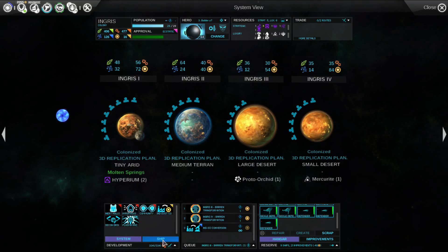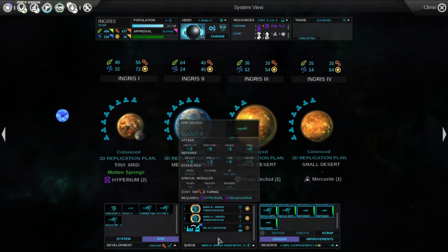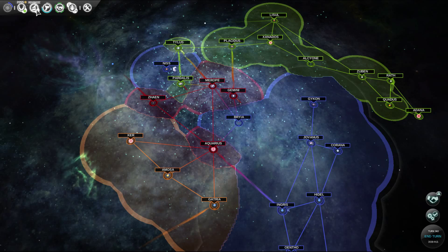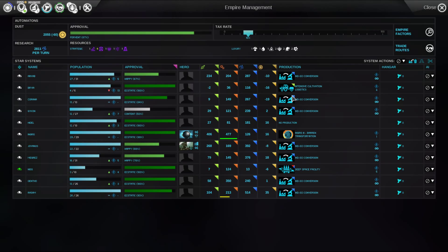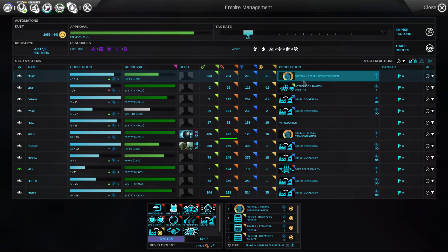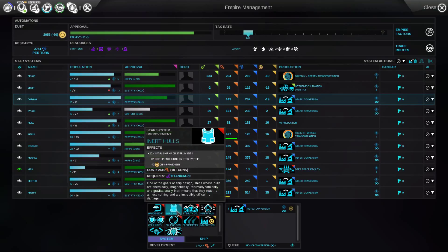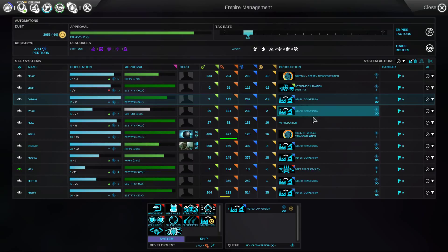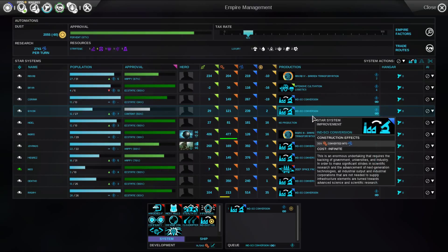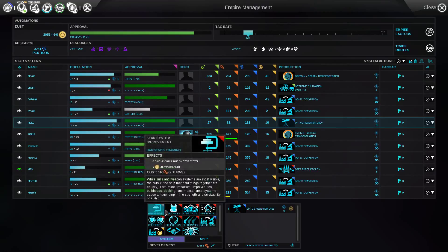I've got to go through these ships, so I'm not going to build a new scout. What I'm going to do first — I'm going to build that in Ingress. That looks okay, it can have that.